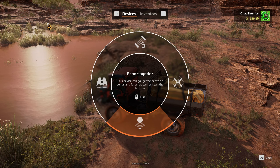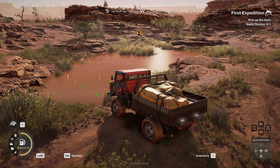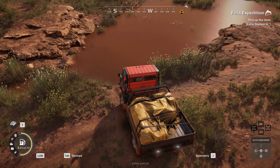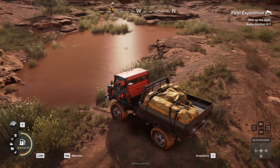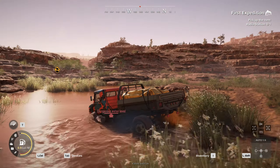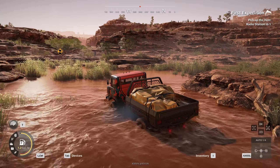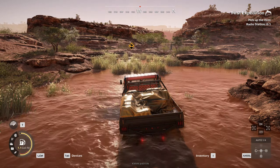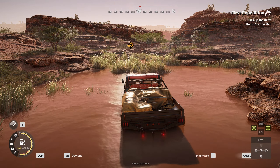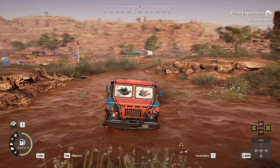We're gonna hit tab for devices — this is the echo sounder. So that tells us it's pretty deep. It wants us to drive through that? I guess we'll just drive through it. I would just go around but we'll go through it. Should we put our locking diff on? Let's throw it into low, throw on locking diff and all-wheel drive, and let's get through this thing. We're doing okay.